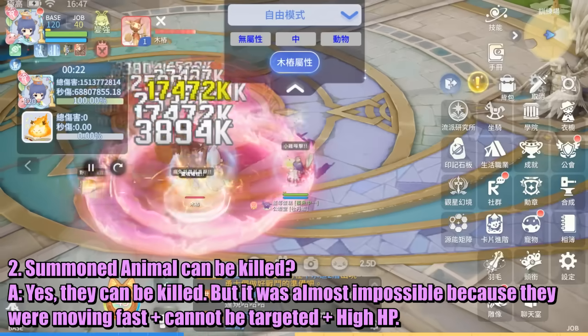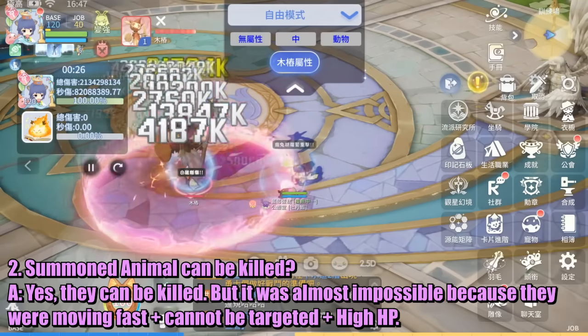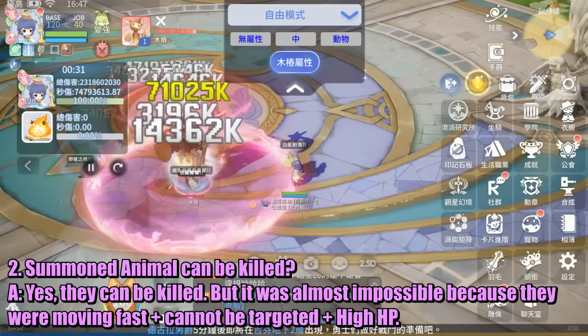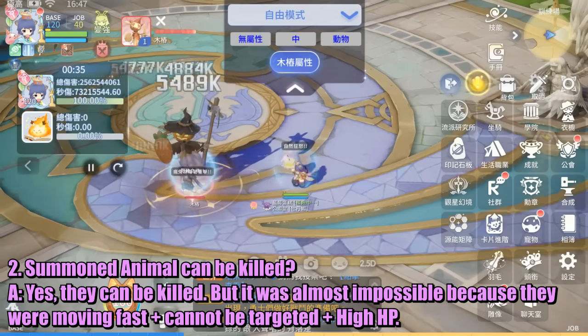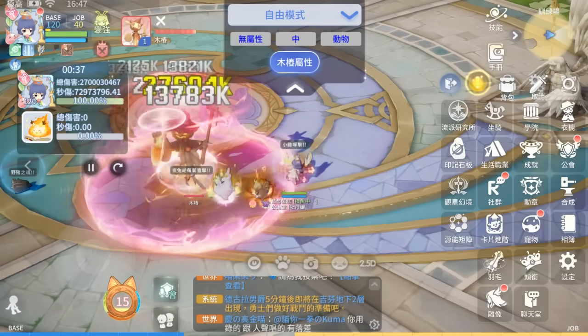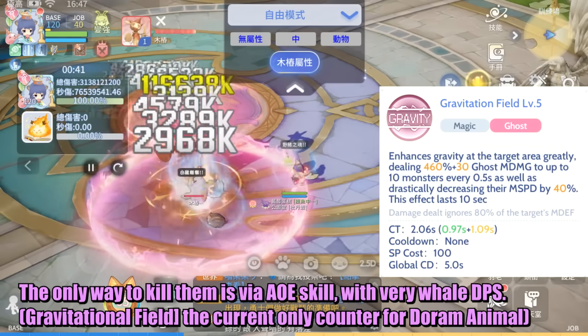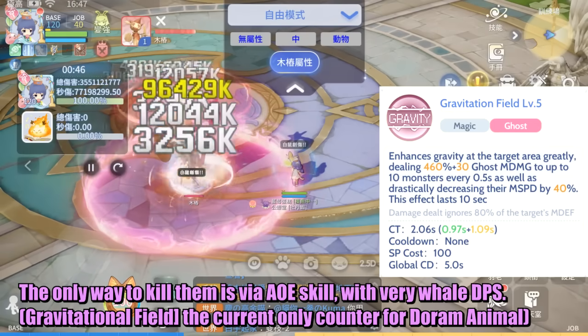Question: Can summoned animals be killed? Answer: Yes, they can be killed, but it is almost impossible because they move fast, cannot be easily targeted, and have high HP. The only way to kill them is with AoE skills with very high whale DPS. Gravitational Field is currently the only counter for Doram animals.